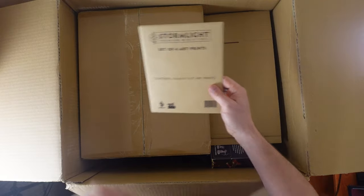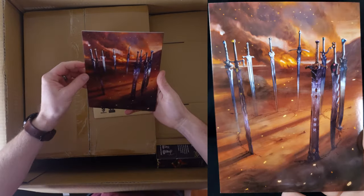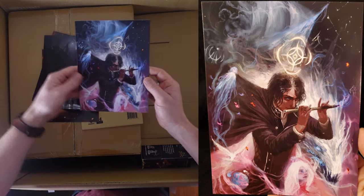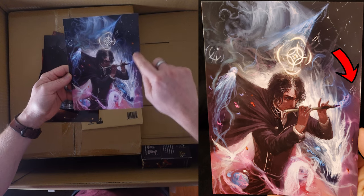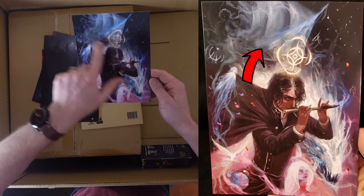First off, a set of four art prints. Wow, these are gorgeous! The Oathgate Spren, and then Hoid. I love all of the details in this. The Girl Who Looked Up. There's Vin, symbol for Harmony, symbol for First of the Sun. Got a dragon, a shade, the Wandersail. It's so good.